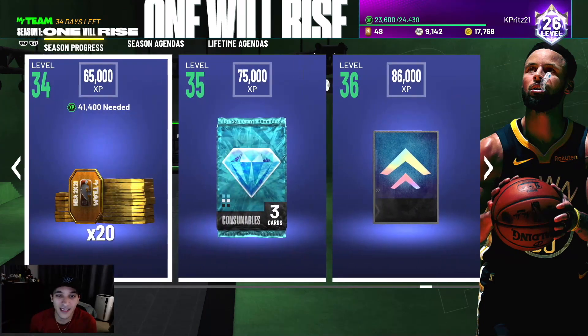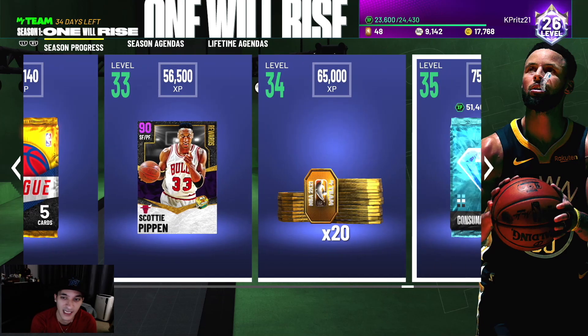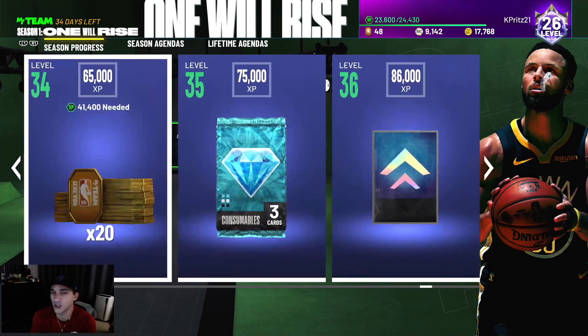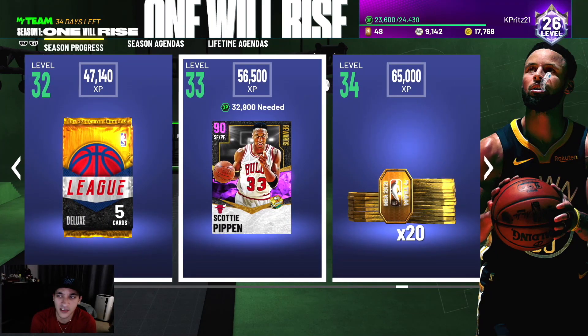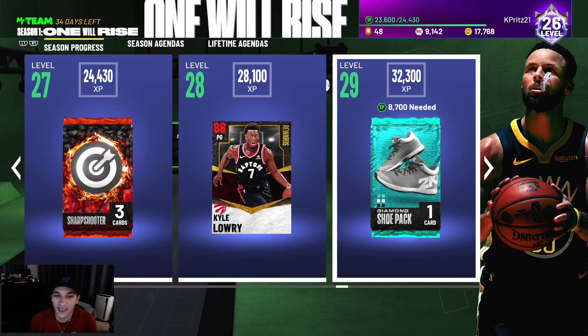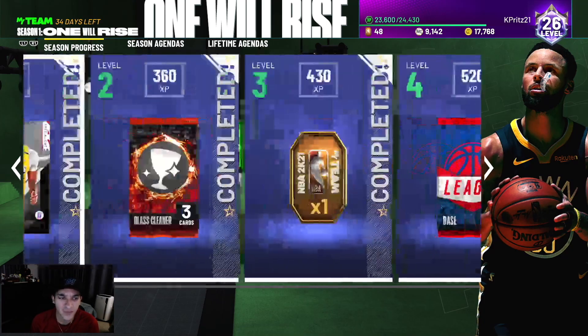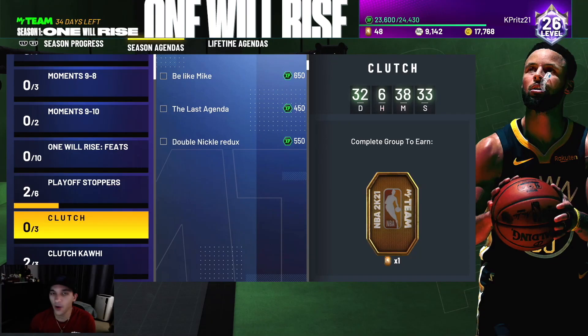Probably less than one percent of people are going to get the Steph Curry card. Scotty Pippen I think is in reach for everybody and looks like a nice card. Kyle Lowry most people can get if they're doing all the XP missions. I'm hoping to hit level 30 soon because I'm waiting for the ascension board — I want to get that Bob Lanier card. Maybe by Monday or Tuesday we'll hit level 30.